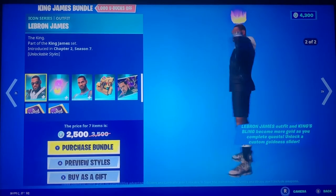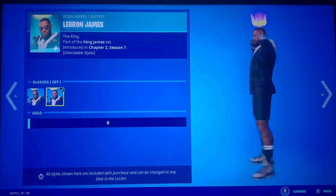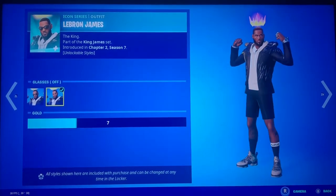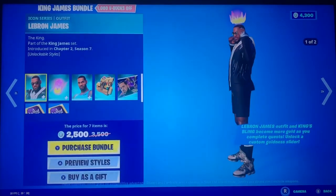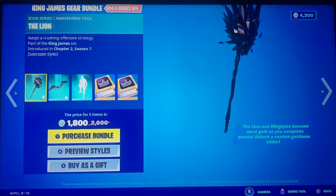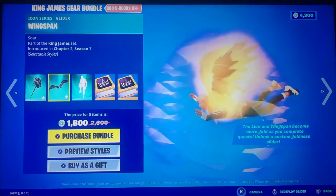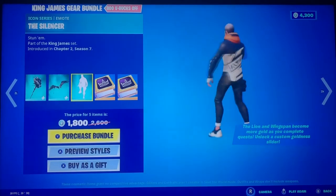So we have LeBron James right here. He has glasses on, glasses off. And then we have his thing where you can turn him golden — that is sick. Then you have his King James gear. Wow, and this one is probably my most favorite.